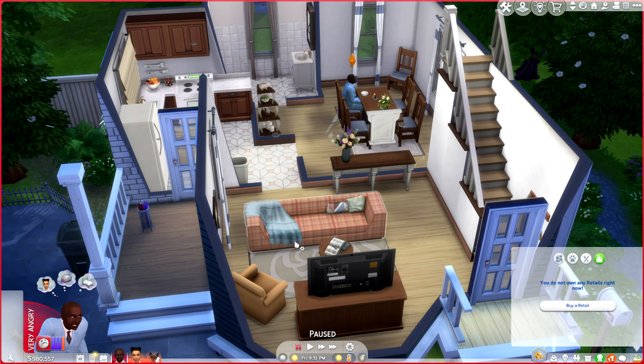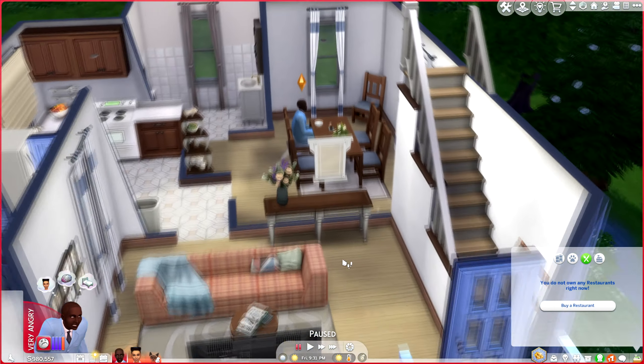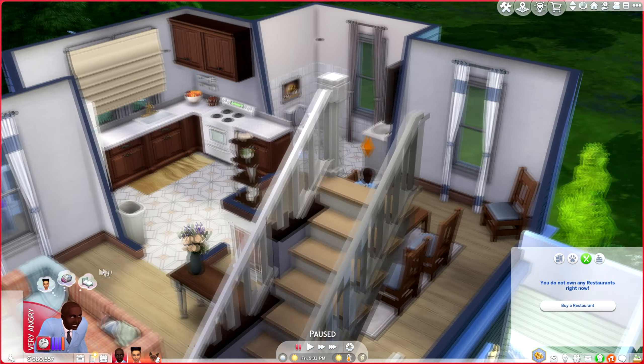Welcome to a Sims 4 tutorial on how to own a bar. It's actually pretty simple. If you wanted to make it like an official bar where people came by and just bought stuff, you could do it by going to the owned businesses, buying a restaurant, and putting the bar in there.